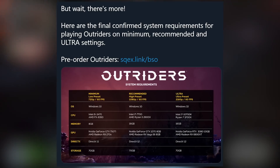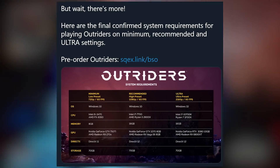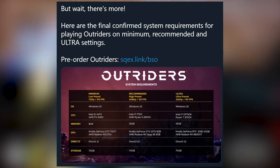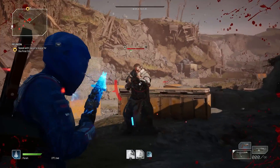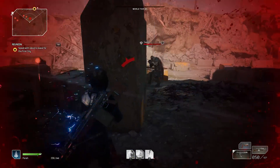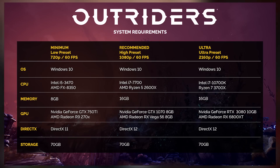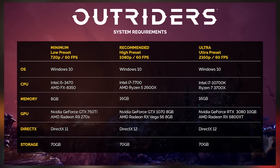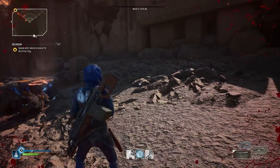According to the same announcement, here are the final confirmed system requirements for playing Outriders on minimum, recommended, and ultra settings. These have been updated from what they were previously and now include ultra settings at 4K 60fps, which is a pretty steep requirement as you would expect - pretty much the latest gen Intel or Ryzen, 16 gigs of RAM, at least a 3080 or 6800 XT, and about 70 gigs of storage.